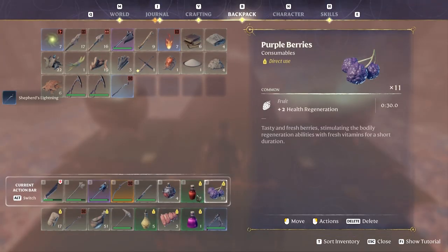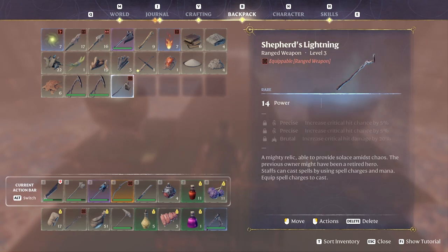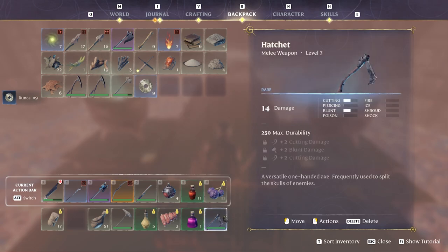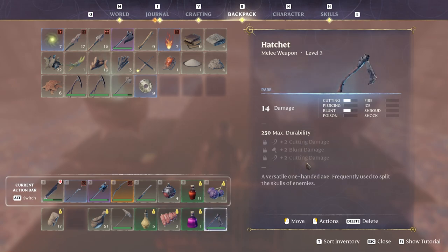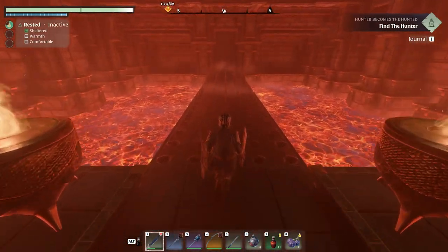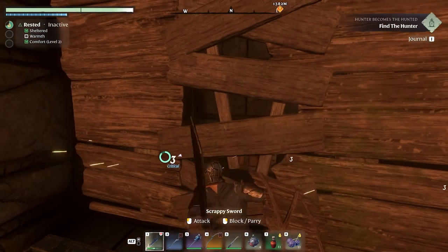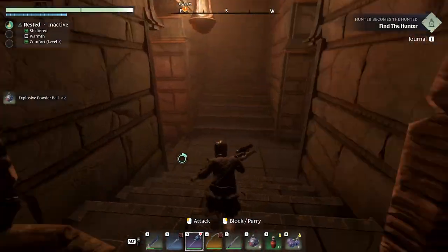Found a chip of lightning staff - it's rare quality. Comparing to what we have: just a stupid staff, so the rare one is actually better. Let's put the new one in and salvage the old. Also found a one-handed axe with 14 damage - once enhanced it'll be better but for now the other one is better. Let's run on.